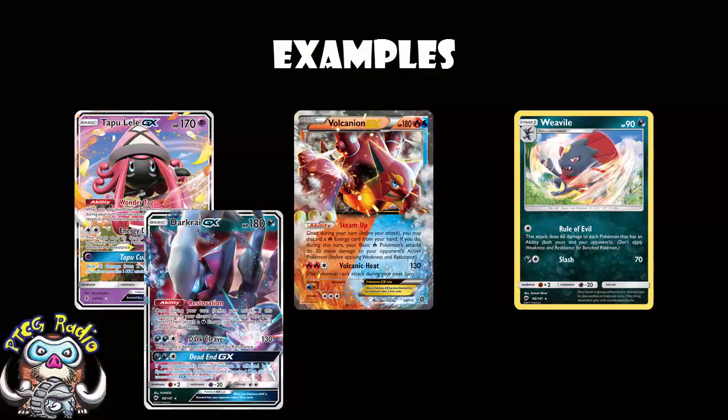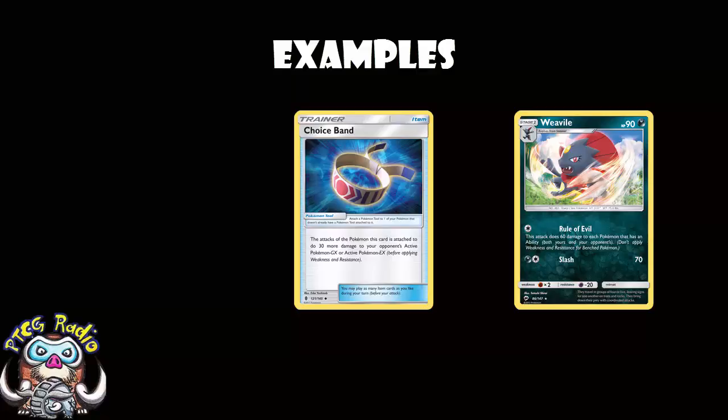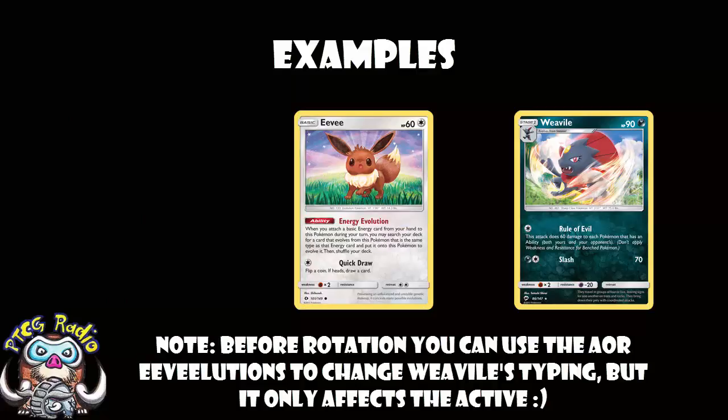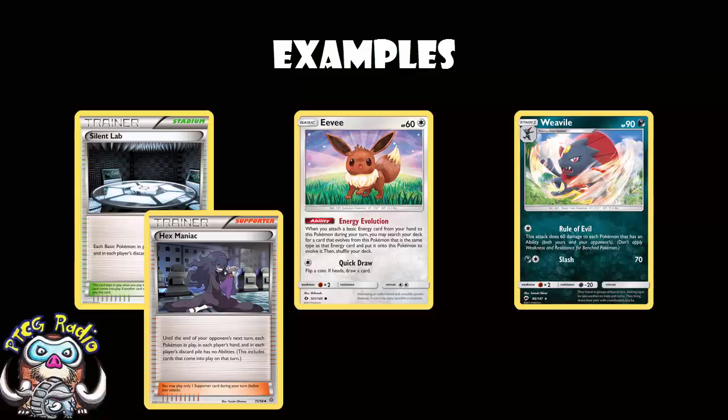One thing to bear in mind: all of the GX evolution lines I mentioned have basics and Stage 1s with HP lower than 90 — or in the case of Charjabug, exactly 90. What that means is if you can hit them with a Choice Band on Weavile for 90, then you just devolve them with Porygon Z and one attack will be enough, but Choice Band only does more damage to the Active, not the Bench. One more fun note: Eevee has 60 HP and an ability, so you might be able to catch your opponent and KO all of the Eevees. Of course they've got Energy Evolution as the ability, which means you'll need something like Silent Lab or Hex Maniac to turn off their abilities — otherwise they're just going to evolve up the second they put it down.